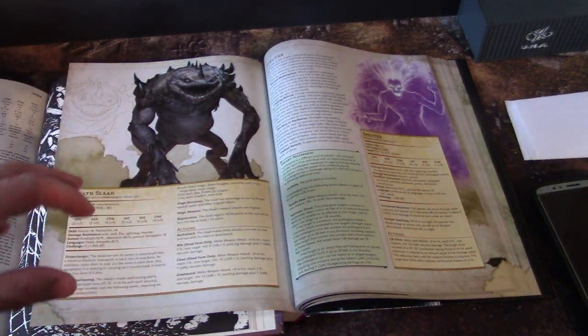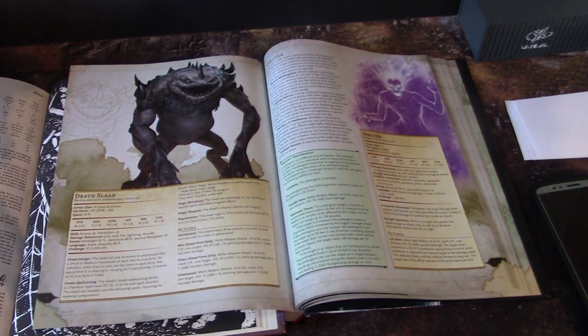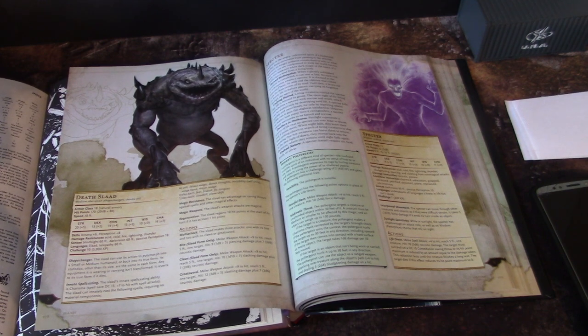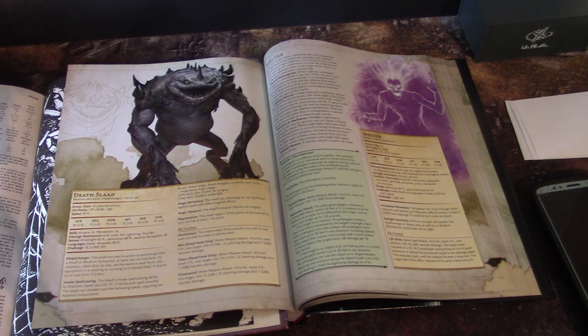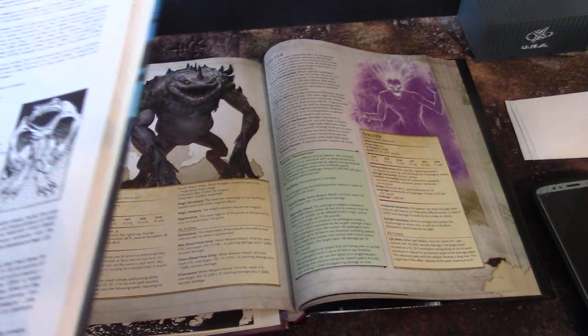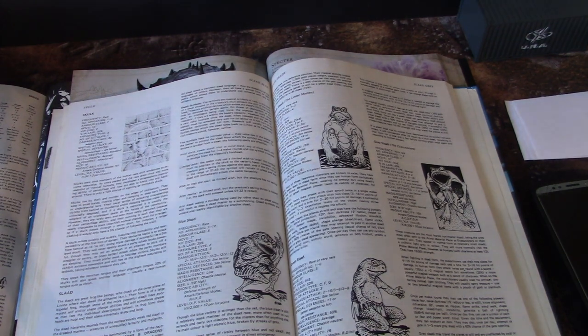They've got great story stuff. The only thing I would do is make it so their ability to implant an egg in somebody is much harder to deal with. In fifth edition it's way too easy to get rid of that egg, and I think it would be really cool to make that a lot harder — have people not know they have the egg until it's actually hatching, and possibly catch the party off guard with the wrong spells.